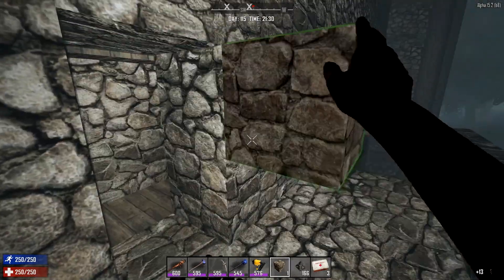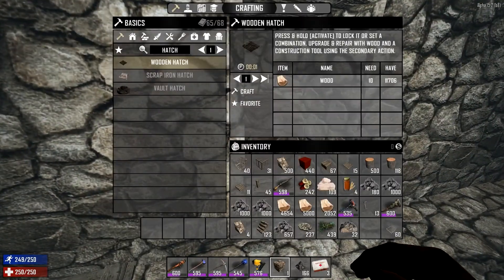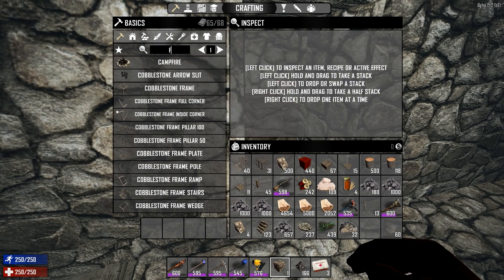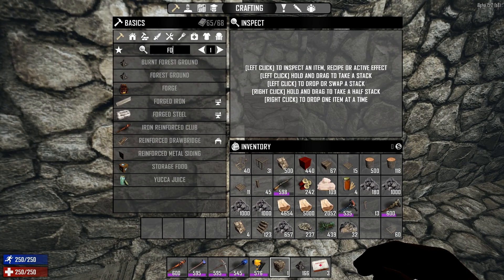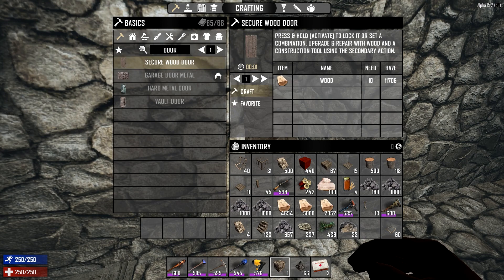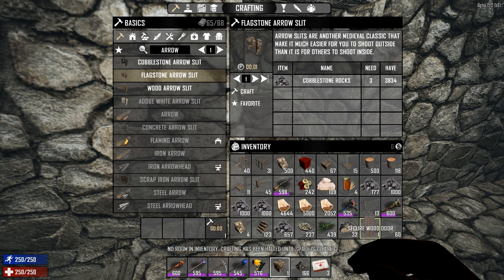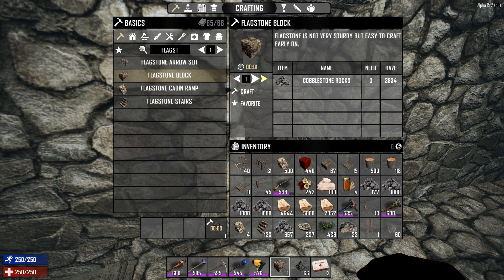So then the zombies will still be able to get through but they'll have a bit of a harder time doing it. Let's go ahead and do a door. Let's get some arrow slits as well — a flagstone one — but I'm out of room so I need to place the door first. I need some more flagstone blocks anyway — let me queue up about 500 of those. That should clear a little bit of room for me.